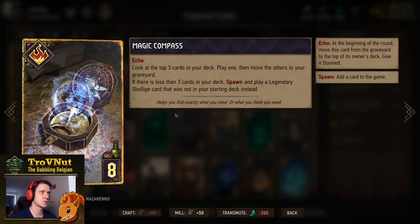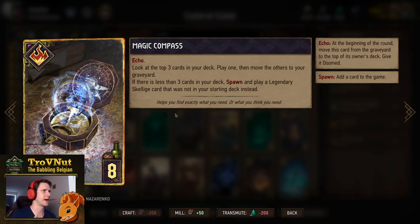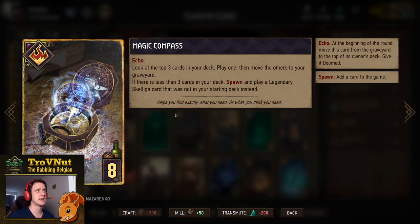We're thinning the deck for Magic Compass, an Echo card you can play twice. The first time, you look at the top three cards, play one, and the others move to your graveyard — not discarded, which is important for certain discard cards. This works with Morgvark since he triggers on moving to the graveyard, but not with Skirmishers. If there are fewer than three cards in your deck, you spawn and play a Skellige legendary card not in your starting deck — meaning we can pull cards like Arna God or even the new scenario card.